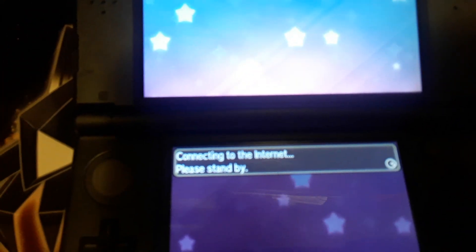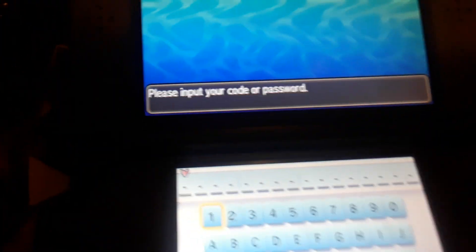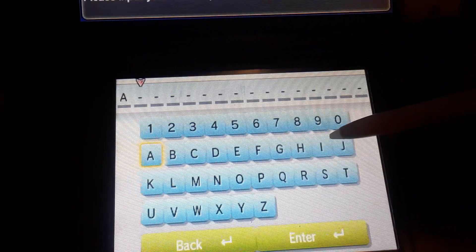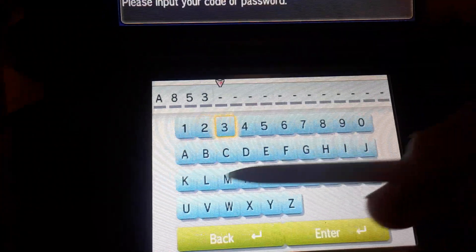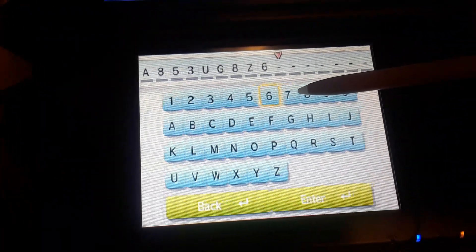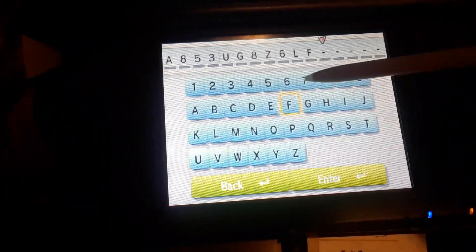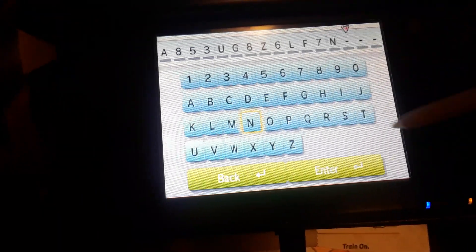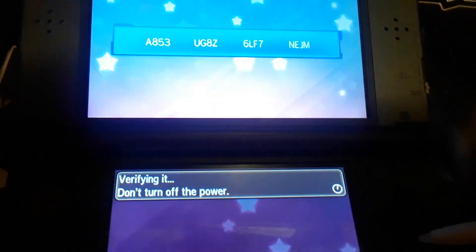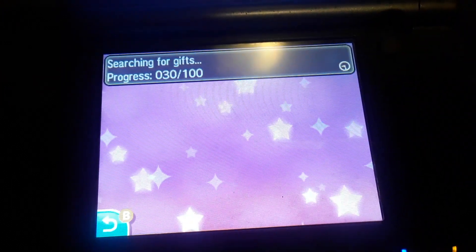In order to use the code you need to connect to the internet for this to work. Type in the code and that will pop out. This will take it to 100% — there you go.